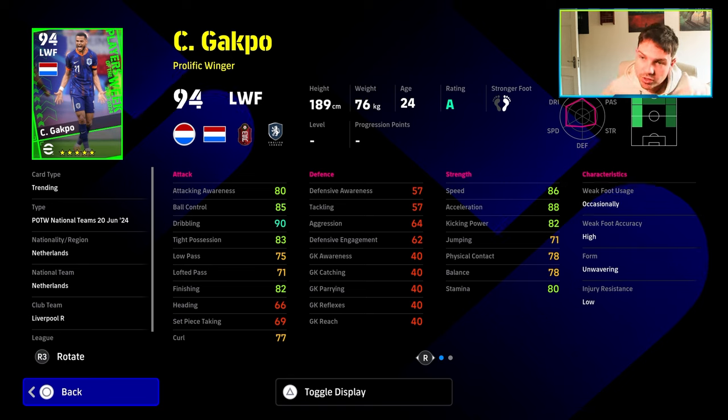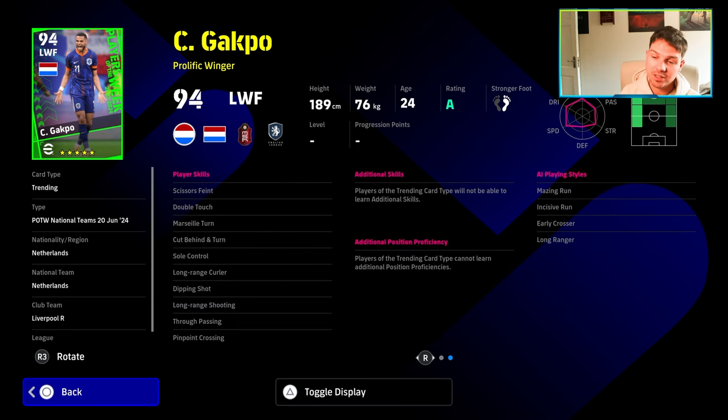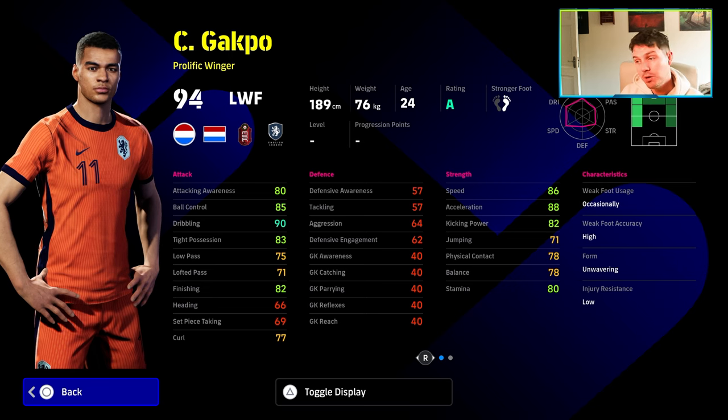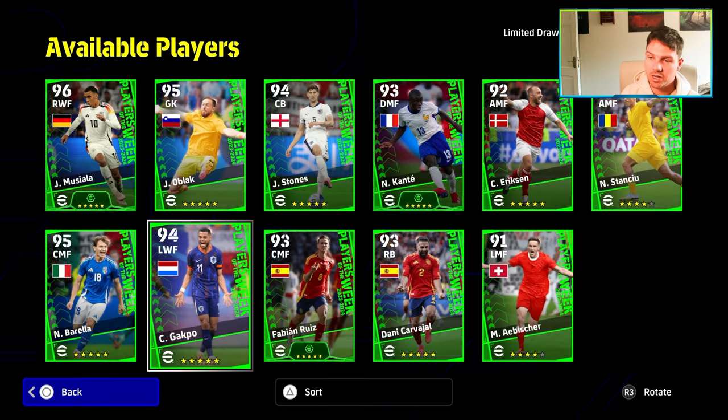We have Gakpo as well, who's down as a left winger — a prolific winger — kind of roaming that left flank for the Netherlands. Nice dribbling, high possession, ball control — let down by balance, but he is tall and actually good in the air. I've played with Gakpo before on my road to glory. This card looks very similar to one released before. It's a decent card, but I won't get too excited about it.